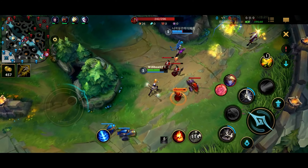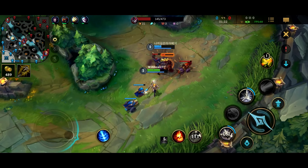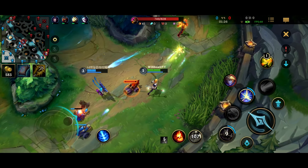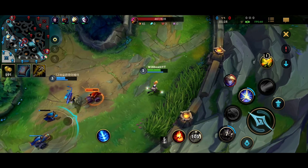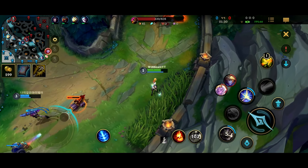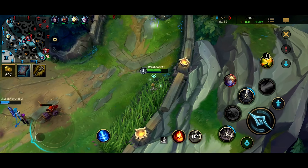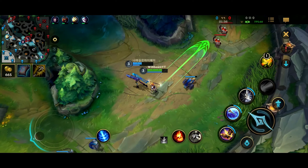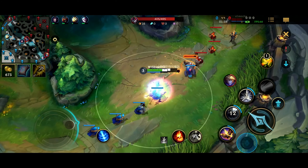Lux's last skill is actually a full map laser. So you wanna be looking around the map to see where you can get your lasers off, because you can pick off kills if people are low. But yeah, that's your basic two-minute tutorial on how to play Lux, and I hope you guys enjoy this gameplay.